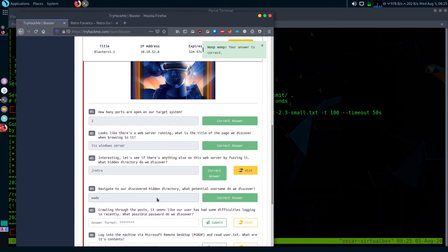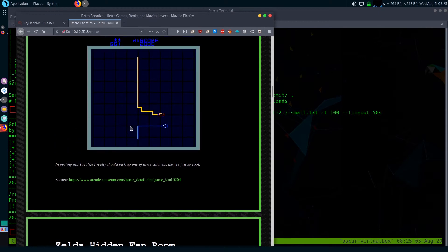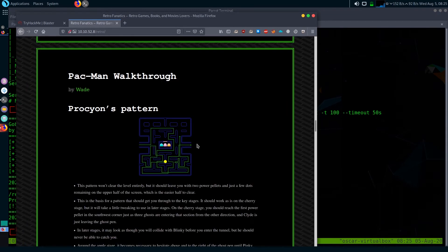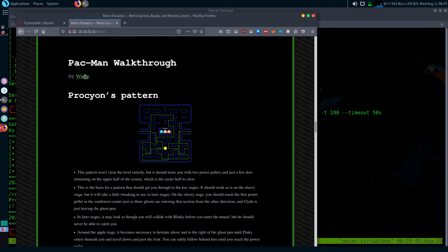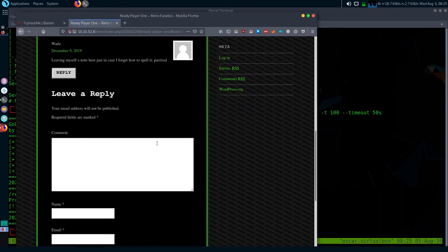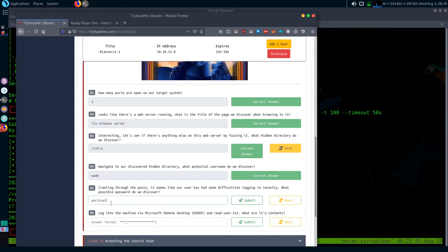The next question is: crawling through the posts, it seems like our user has had some difficulties logging in recently — what possible password do you discover? I searched for around 15 minutes so I won't show the entire path. I'll directly show what I discovered: this user kind of left their credentials in a comment in a 'Ready Player One' post — it's parseable as a password.